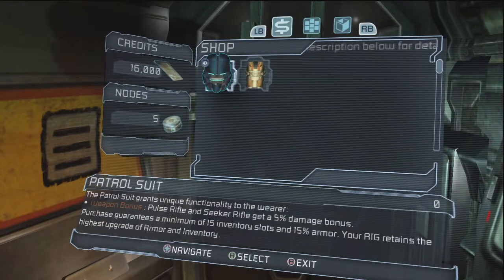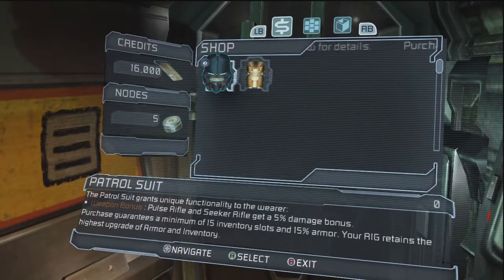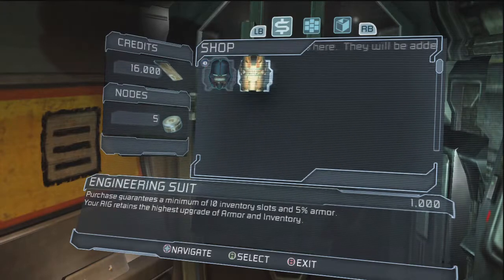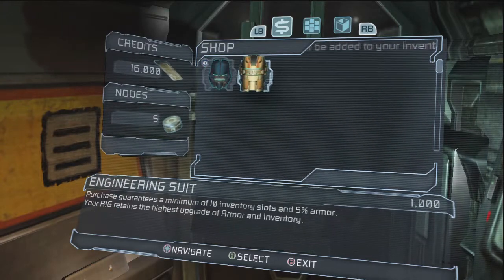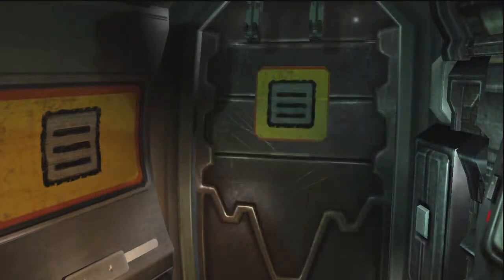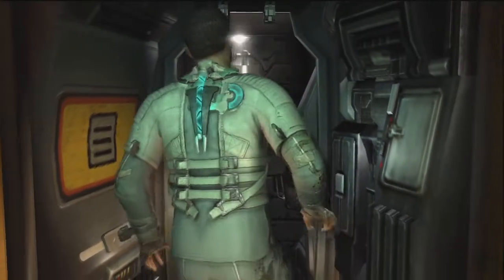So let's take a look at the difference between these two. Five percent damage bonus, purchase security and speed, fifteen inventory slots, fifteen percent armor — versus ten inventory slots and five armor. Oh. Go for that one, why not?